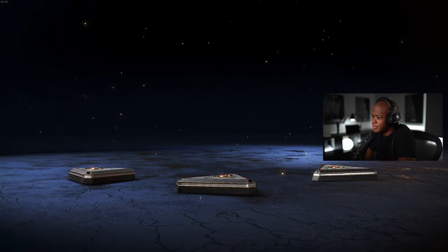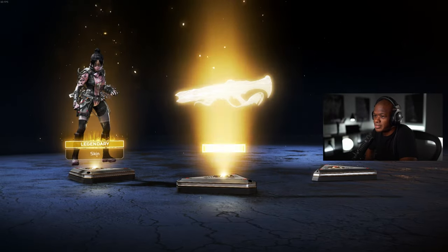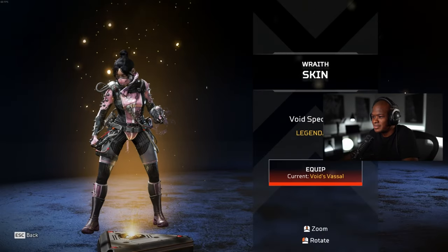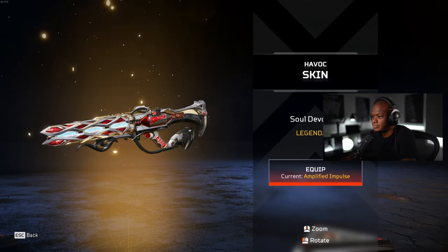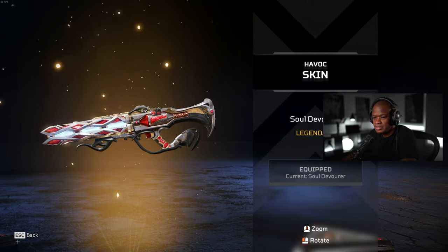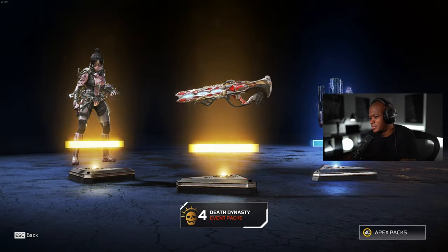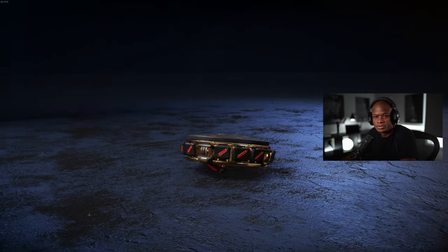Two golds — give me some of that legendary crafting. Oh, we got this Wraith — we didn't have that unlocked. Havoc skin, all right. That Wraith is not so good, yeah. I like the original one better.